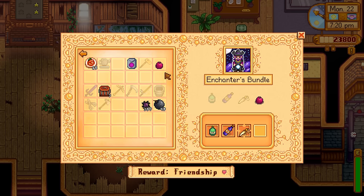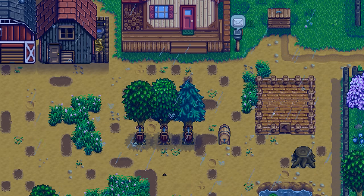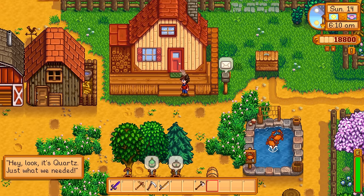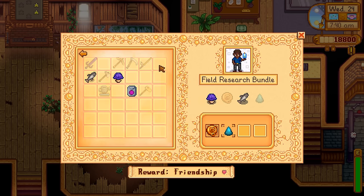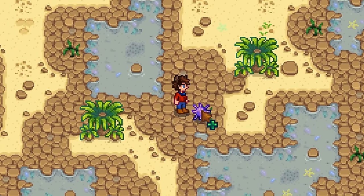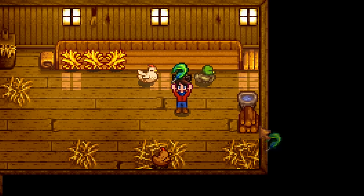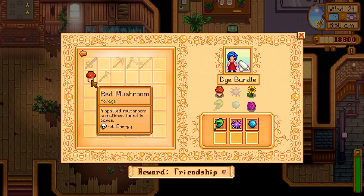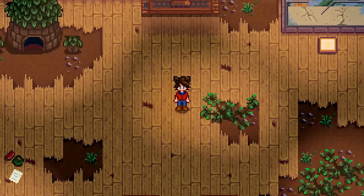For the Field Research Bundle, we had the foresight to build a Fish Pond, put a Crab in it, and over about 9 days built it up to 10 crabs — eventually getting a Nautilus Shell. You can also get a Frozen Geode and Purple Mushroom from the mines and fish up a Chub anytime. For the Dye Bundle, we grabbed a Sea Urchin from the Tide Pools, Aquamarines from Gem Nodes in the mines, a Duck Feather from our duck, and a Red Mushroom from a Mushroom Floor in the mines. We don't have a Red Cabbage or Sunflower yet, but we did get that Red Cabbage Seed earlier.